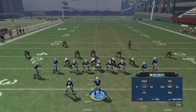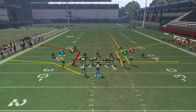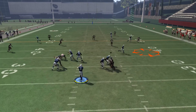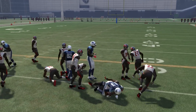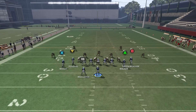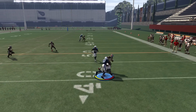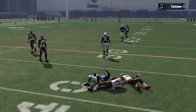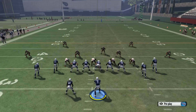Now if your opponent is smart, they get on an outside linebacker and decide to play the corner route - so you can't throw it anymore. That's where the drag comes in. You can throw the drag underneath and pick up six or seven yards. As you can see here, we're turning that into about 15 yards, because the two routes on the left side are pulling the zones much deeper than needed.